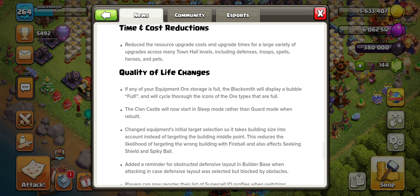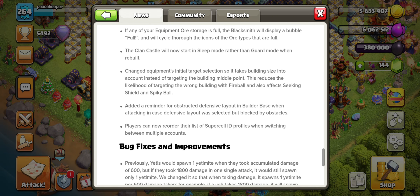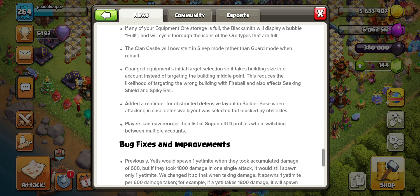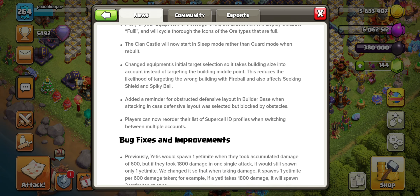For quality of life changes, you can now see a bubble indicator when your ore is full. Equipment targeting now takes building size into account — for example the fireball won't just hit randomly, it considers building size, which makes it more tactical. This also applies to the spiky ball, which I've seen used a lot recently.